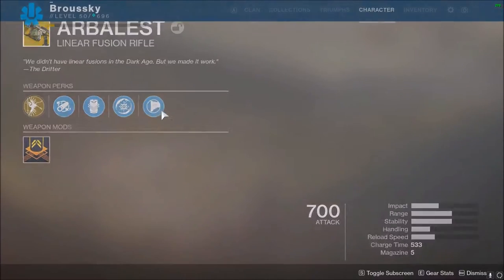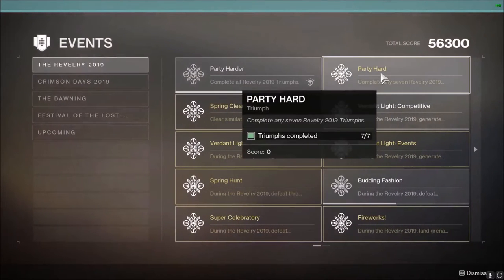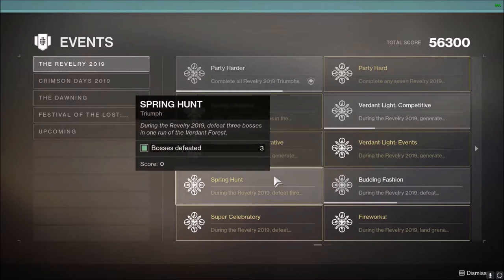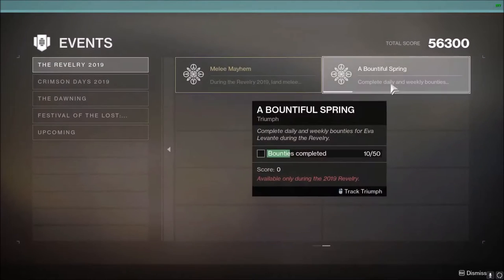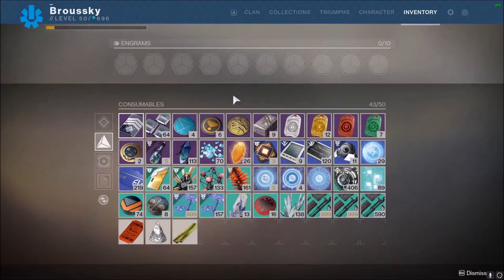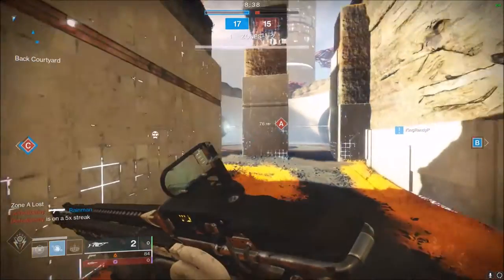First thing I want to go over is how you actually get this weapon. What you need to do is complete 7 out of 11 of the triumphs for the Revelry event. These will be random things you can do in the Verdant Forest as well as outside of it, some requiring you to wear event gear. You will also need 300 of the currency that drops for this event, called Reveler's Essence, once you complete 7 of the 11 triumphs.